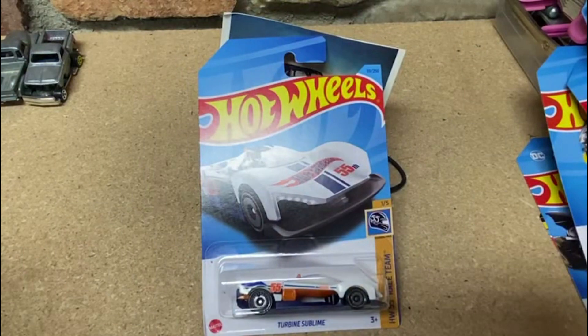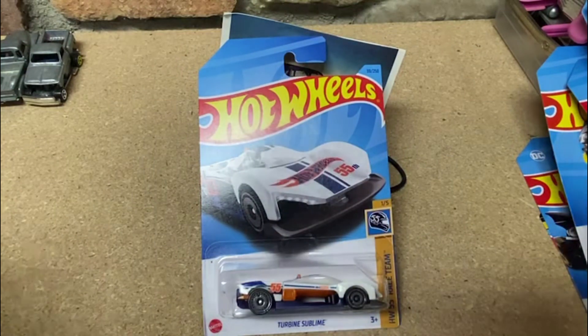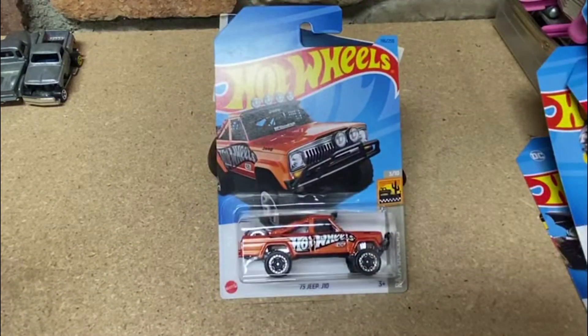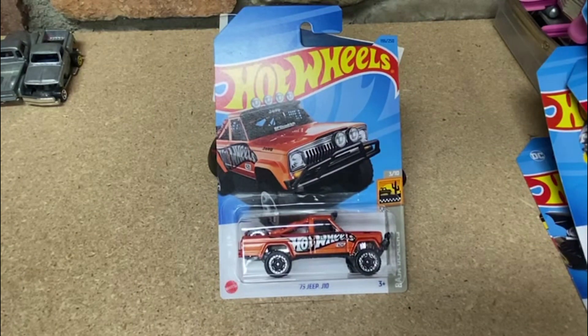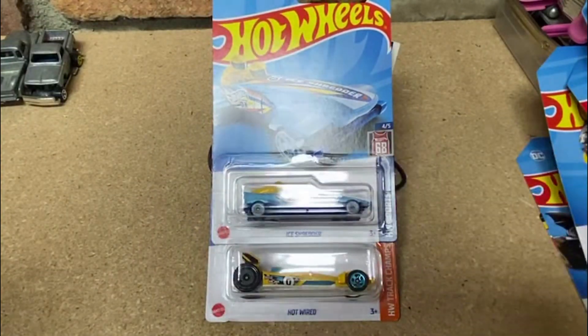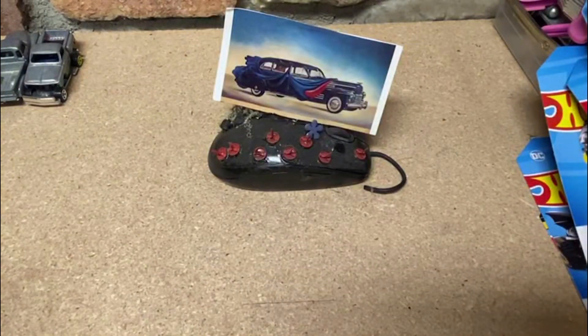Nice track car, a little turbine — sublime. Here's a sweet one: the '73 Jeep J10, that's awesome. And a couple sweet track cars — the Ice Shredder and the Hot Wired. Those are pretty cool; those make good kids' gifts and 10-pack cars, so if you've got some kids, pick them up with those.